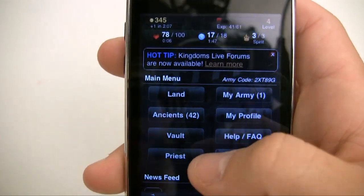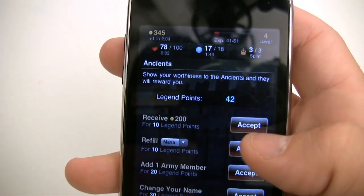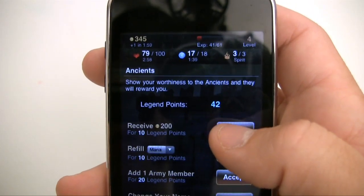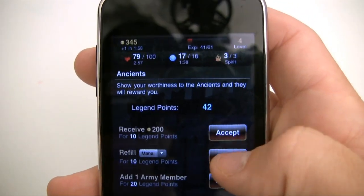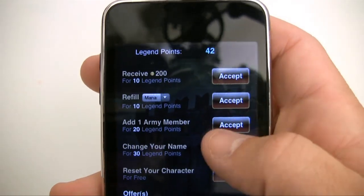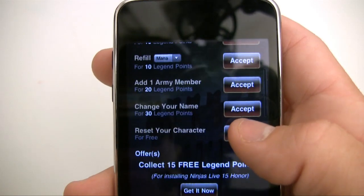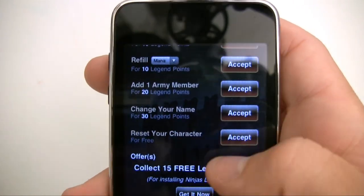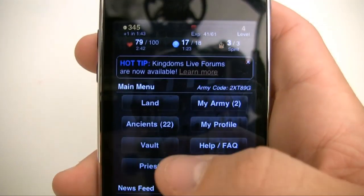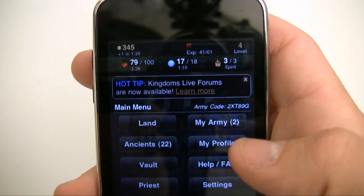The last important thing is Agents right here. You get legend points just from doing random stuff while playing the game — they award them to you. Agents gives you a variety of services you can use, like getting 200 gold for spending 10 points. You can also change your name, reset your character, and a whole bunch of other stuff. Or you can buy points or gold from the company, of course.